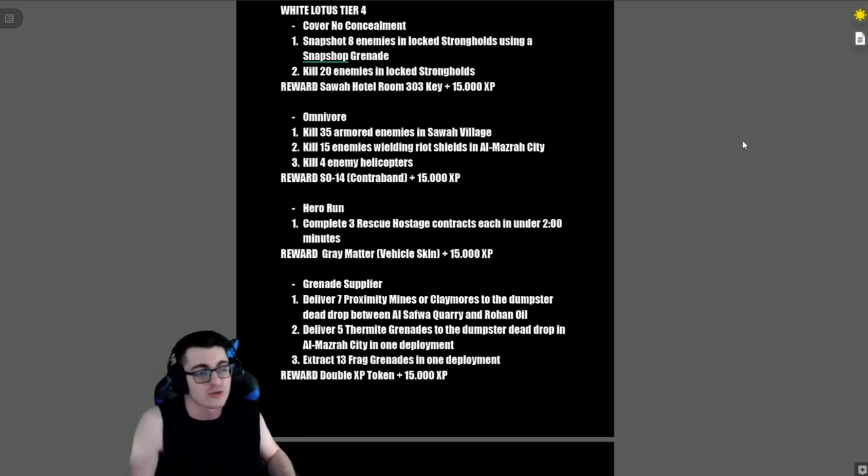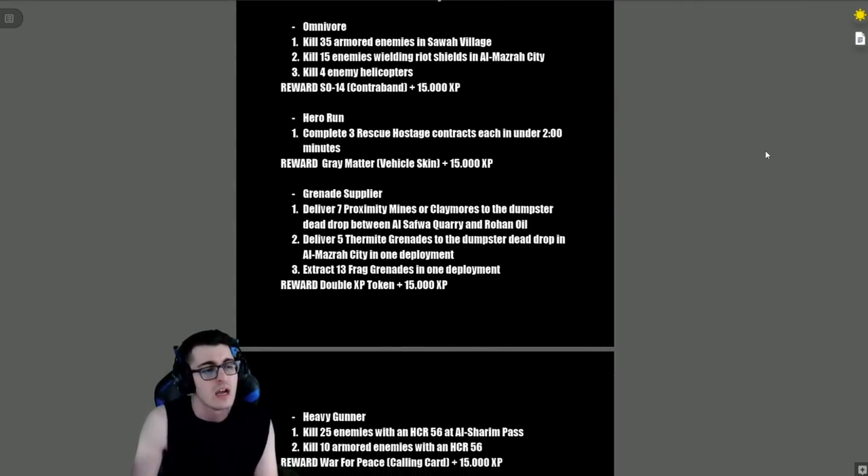White Lotus Tier 4: 'Cover No Concealment' — snapshot eight enemies in locked strongholds using a snapshot grenade, then kill 20 enemies in locked strongholds. Reward is the Sawah Hotel Room 303 Key plus 15,000 XP — that's the room where you'll find the Gold Desert Eagle, or the room next to it. There is also a key for Room 302.